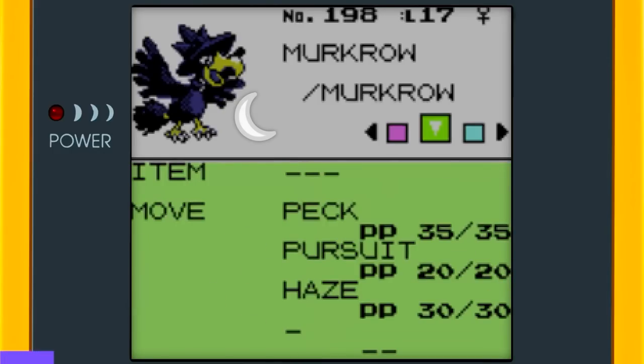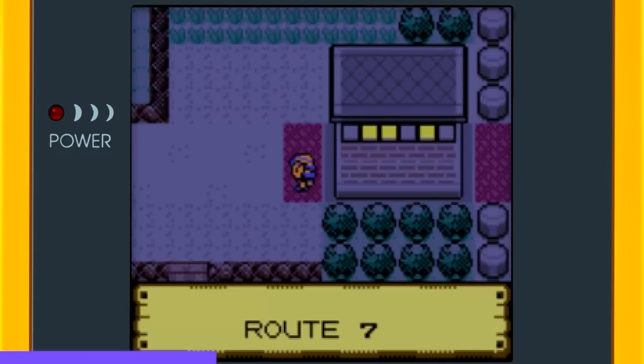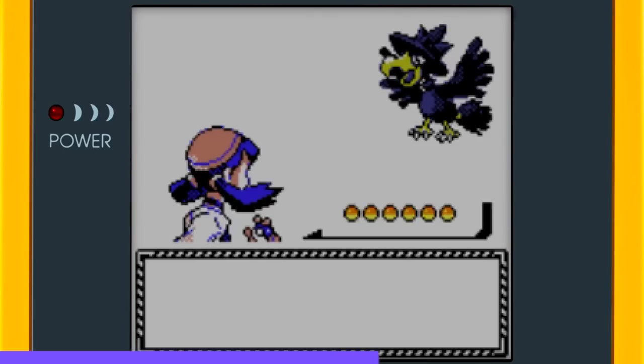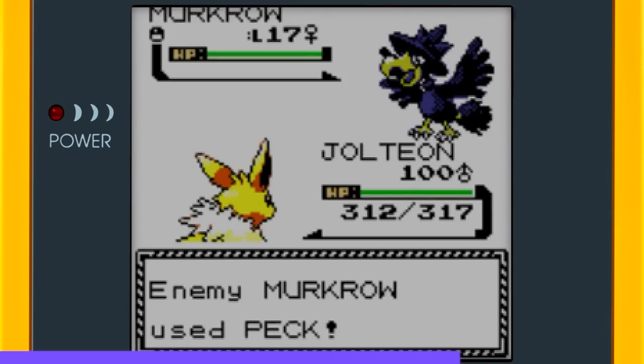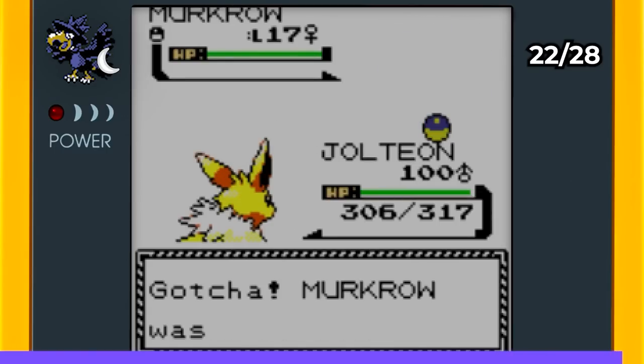Another Pokémon we needed to catch at night is Murkrow. Since it was nighttime, I hurried to Route 7 in Kanto and searched the grassy spot. Luckily, I met a level 17 female Murkrow right away. After handling Peck, Haze, and other moves from Murkrow, I caught it with my trusty Ultra Ball.